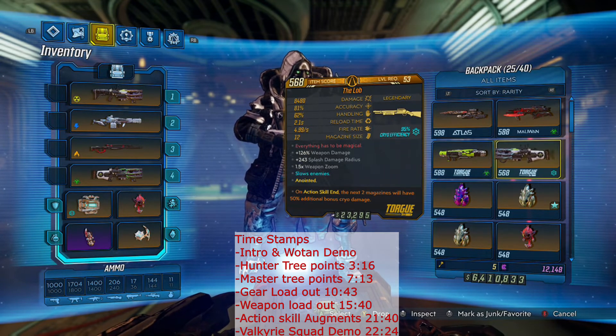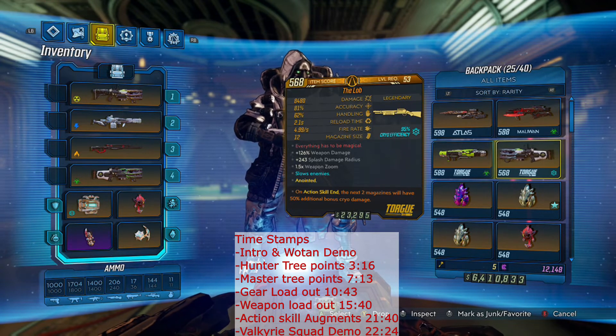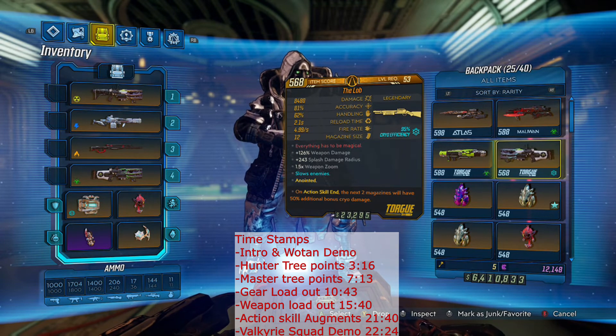I have a cryo Lob which I use in this build at times, because the anointment is on action skill start, the next two magazines will have 50% additional cryo damage. Sometimes I can get a lot of shots with this bonus cryo damage because we're proccing Head Count when we hit our enemies correctly, and that's going to refill the mag so we're not reloading — getting more damage for longer out of it. These Lobs are just pretty good guns all around anymore.